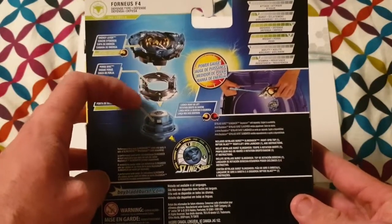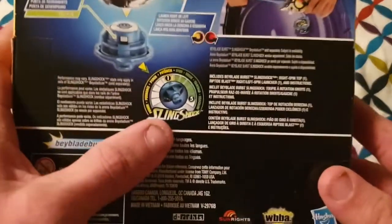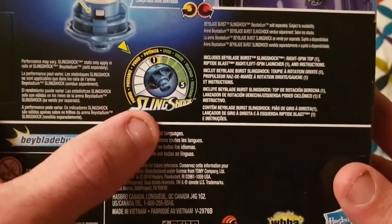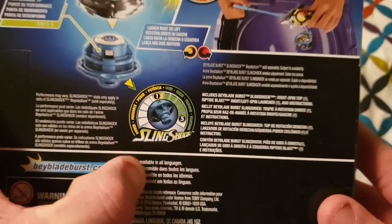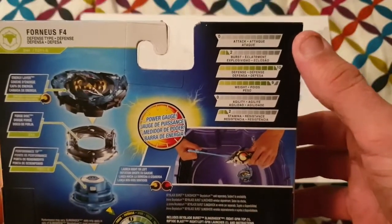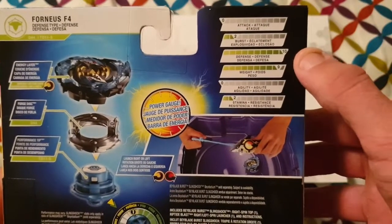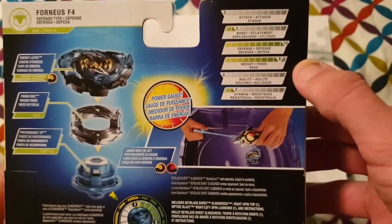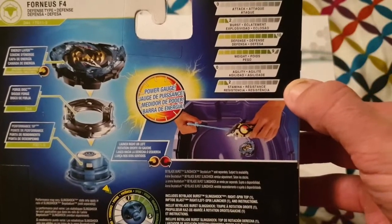The back shows a breakdown of the Beyblade with the energy layer, weight disc, and driver separated. For his Slingshock stats he has a power rating of one and a speed of five. Over on the stats side, the new Fournius has zero for attack, two for burst, defense ten, weight nine, agility zero, and stamina two.